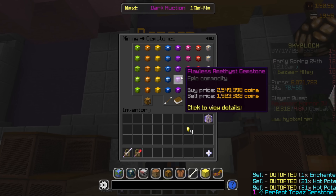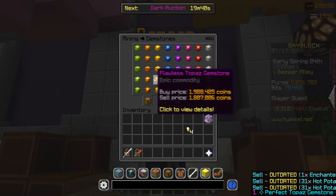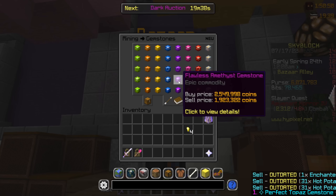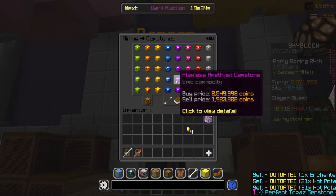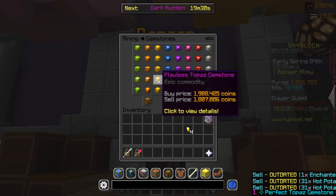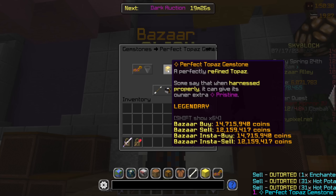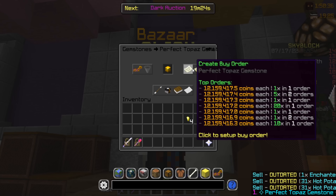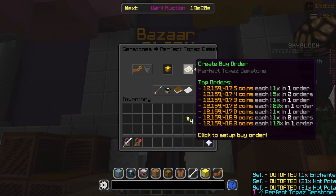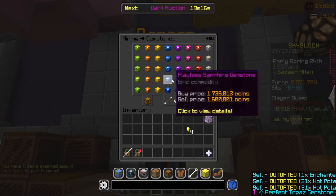There are a couple of items I would avoid flipping, and these are gemstones. The reason I'd avoid gemstone flipping is because the majority of dupers are over here and these prices literally don't make sense. Right here that's 600,000 profit, this is 136,000 profit, this is 188,000 profit — we even have 2 million profit right here. But I would try to avoid it because the majority of this is duped.